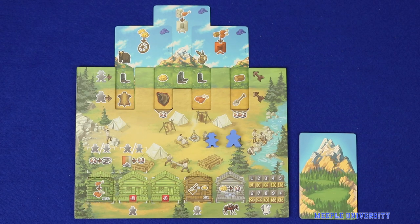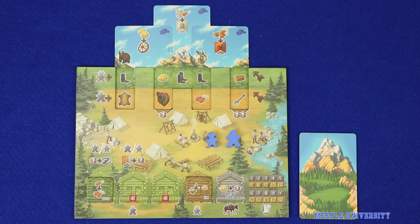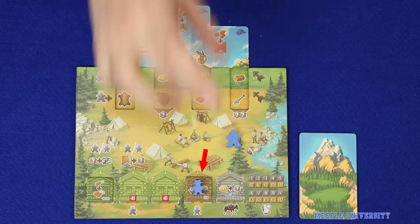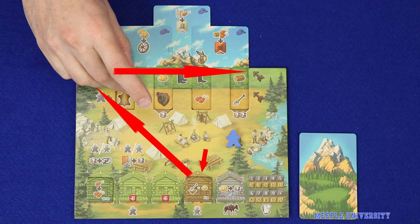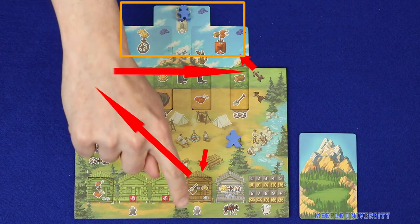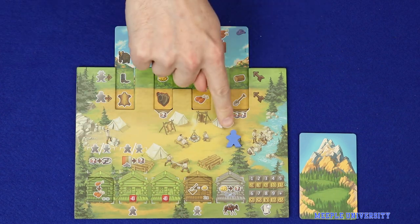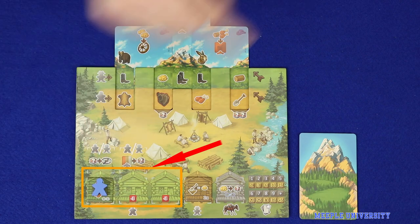Next you will plot your sequence of actions using your two meeples. Each meeple has a defined path it can take. The hat meeple can go to the tan-coloured cabin, then up to the green path and along the green path from left to right, and then up to any one of the three summit actions. You can see the hat-wearing meeple's outline on these two locations.